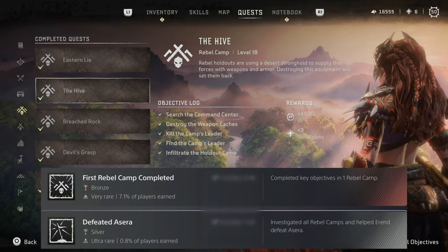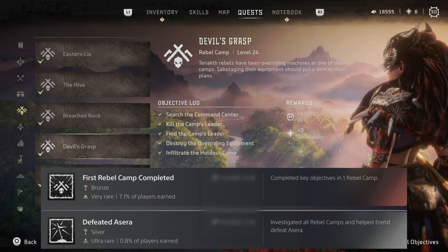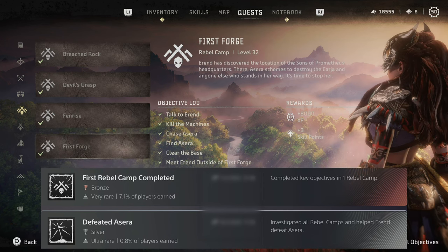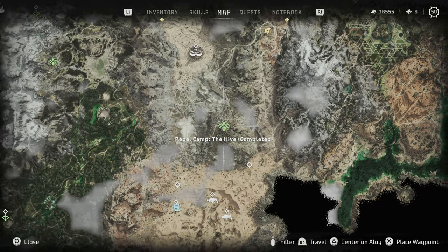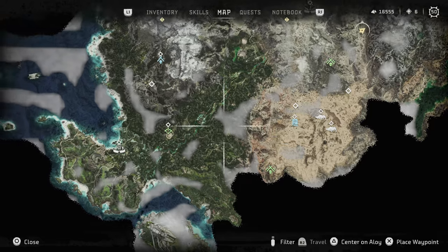The rebel camps are a tricky one. These often involve high-level human enemies that will swarm you if you attempt to go in too aggressively. My map has hidden some of them since they've been completed, but there are six in total. Once you've completed the fifth, you'll get a call from Erend who will then guide you to the final one, at which point the silver trophy will drop for you.